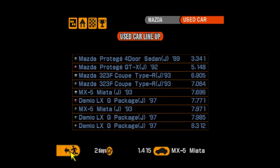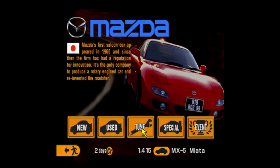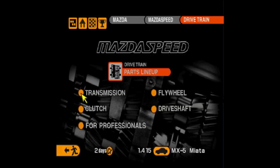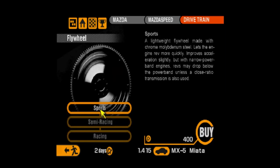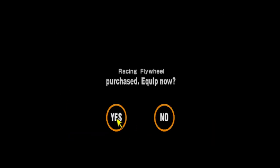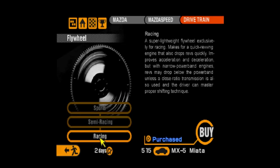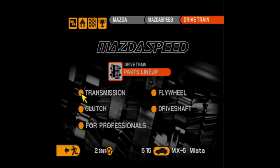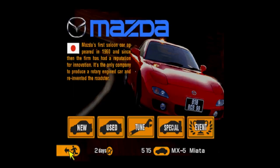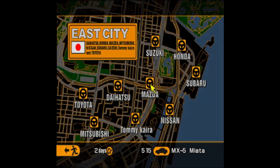We spent eight and a half grand, leaving us about one and a half grand left. I'm going to do some very quick tuning. The first thing I always do in this game is go to the drivetrain and do the flywheel, because that always increases acceleration a little bit. For 900 credits it's not too bad — it just means the car revs a bit quicker, which is nice. That's our first and only modification for now.